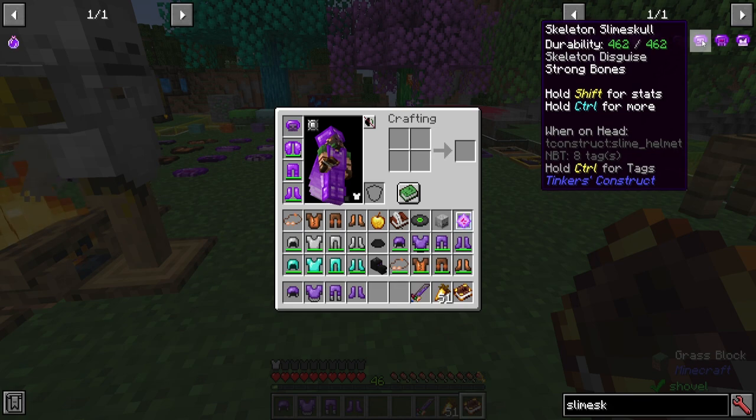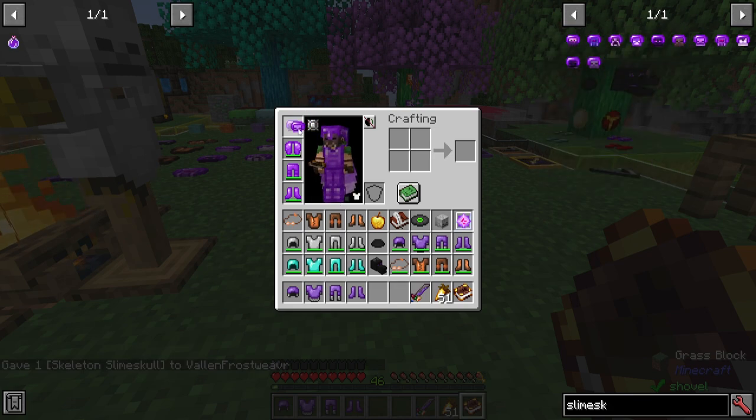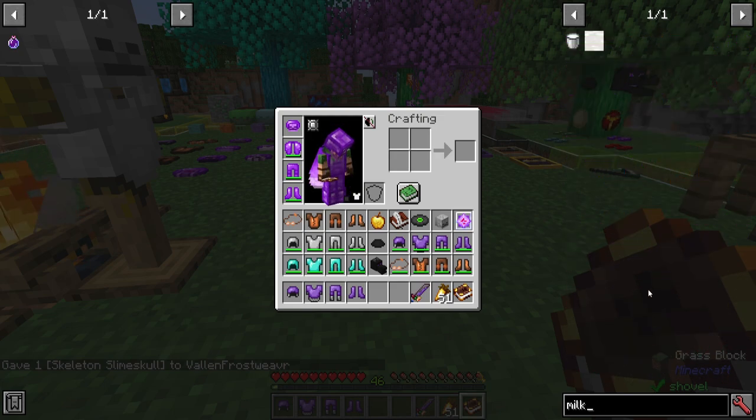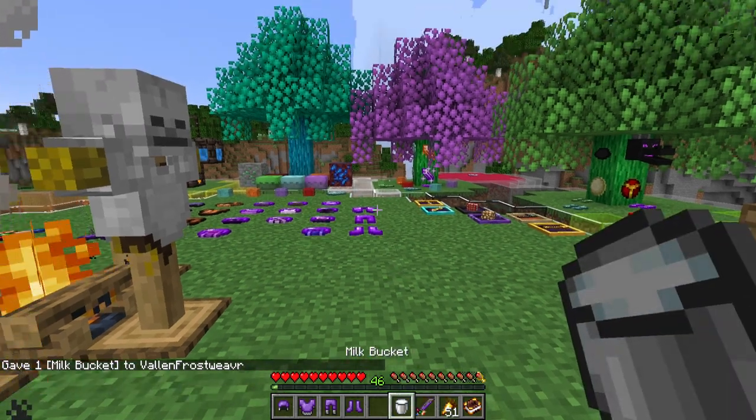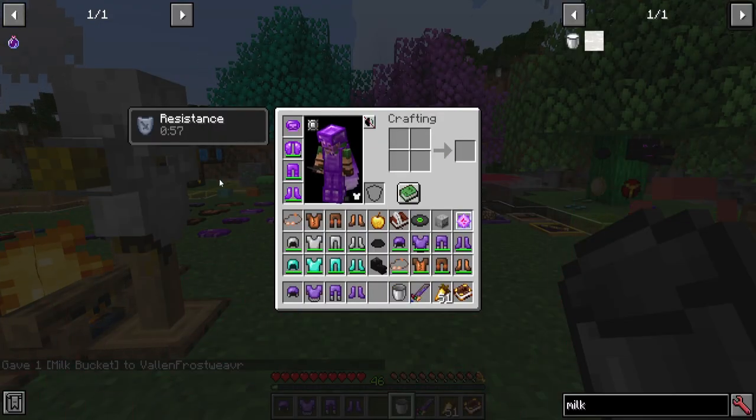That leaves us with the skeletal varieties. We currently have this skeleton skull here. If I put this on — you'll look, same with all of them, a little bit creepy. I grab a bucket of milk, drink it, and I gain resistance for a minute. Pretty good.